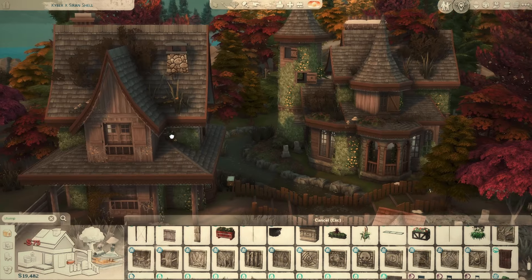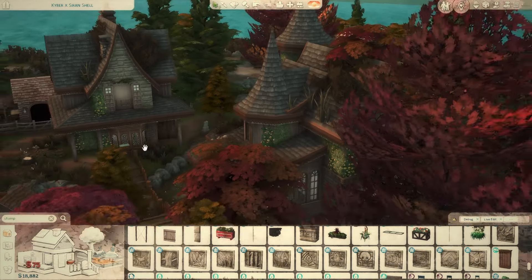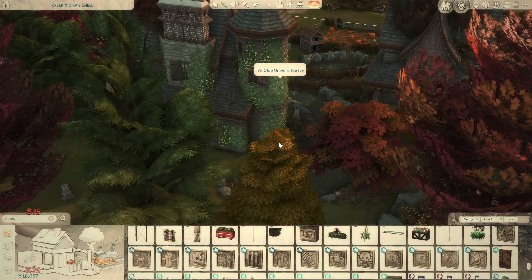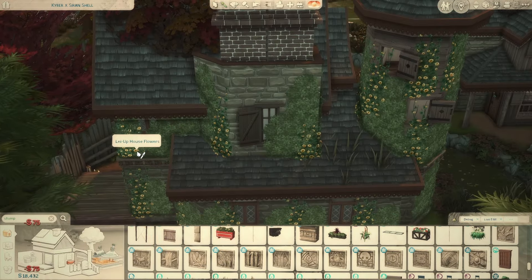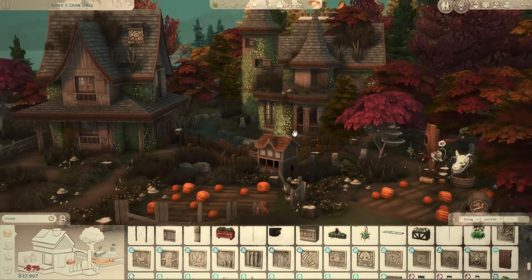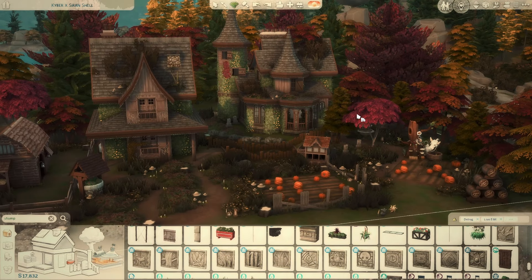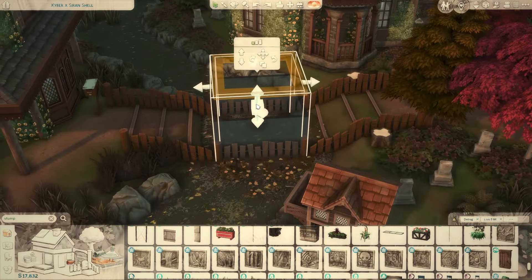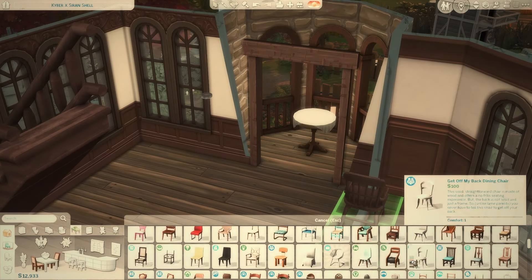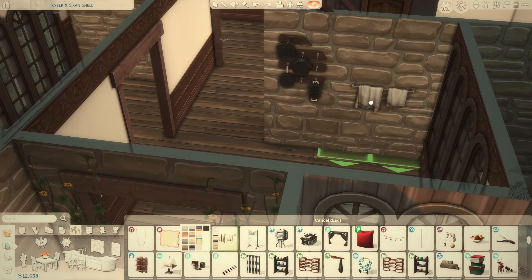I'm excited that tarot cards are in the game because I always want to put them in my builds but we don't have anything like that yet. Sorry if you'd prefer me to talk more about the builds — this video is very long so there's only so much I can say about the same exterior we've been looking at. I added more ivy to the back; I really like how much there is, despite the brightness issue without GShade.